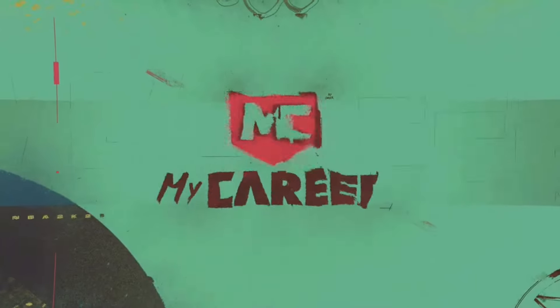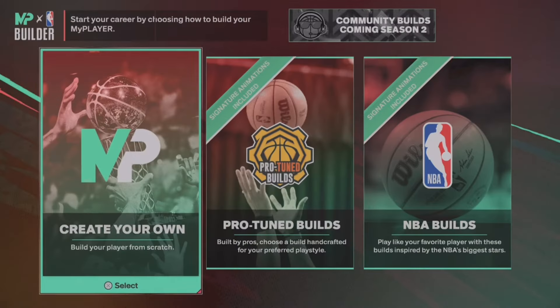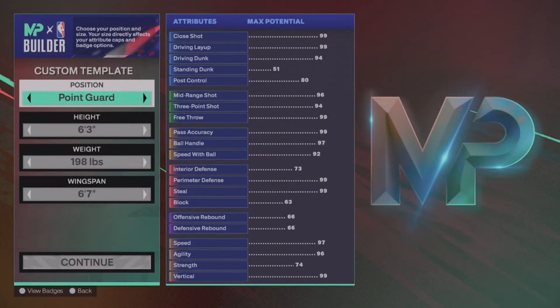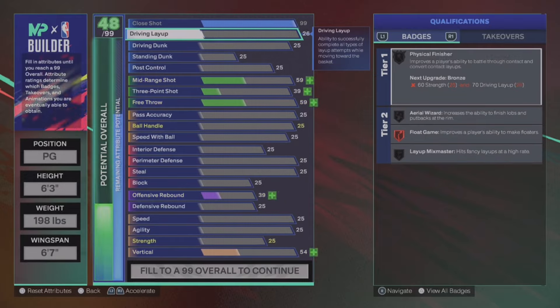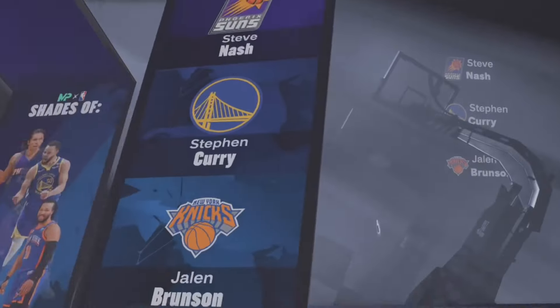We're gonna hop straight into it. What y'all want to do is go ahead and create a new build. As I told y'all, you guys can make up to 500 VC every single time doing this method and it's very quick — it takes like three minutes. So 500 VC every three minutes.